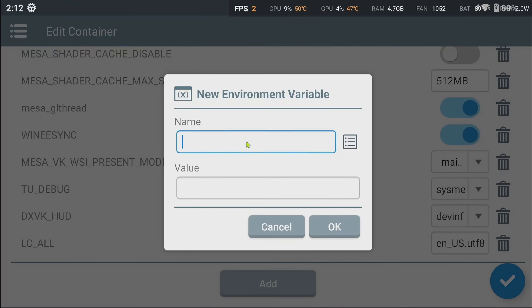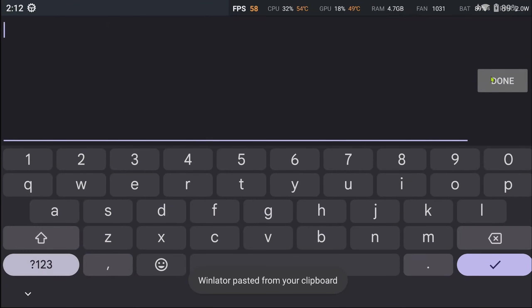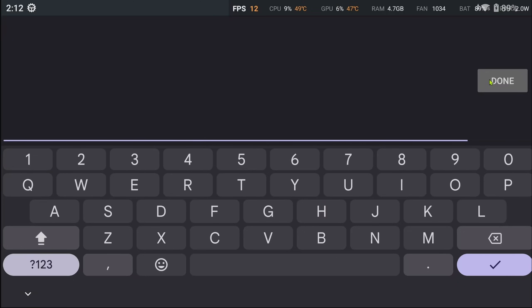This might also worsen your experience with frame rate, so it is recommended to lock it to your desired value using the DXVK frame rate variable in the container. Replace X with a value, for example 30 or 60.